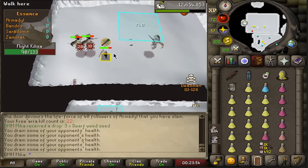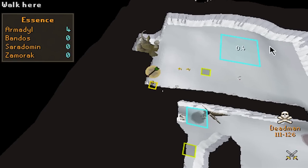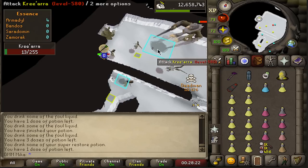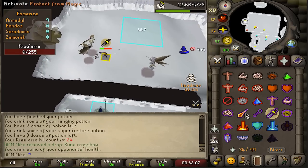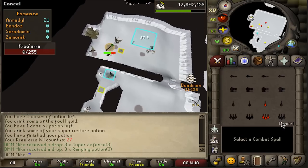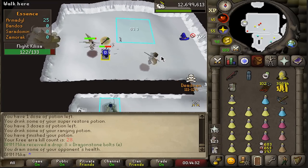Dwarf seeds on kill count 22 — I hope I can do this uninterrupted for a while, at least till I get one big drop. In an ideal world I get 10 kills per trip, which means I can come right back in. If that doesn't happen I need to kill the small ones again, which slows the process down by quite a lot. Another rune crossbow — come on game. Ranging pots — that's pretty good. Looks like I can do 40-kill trips though. Dragonstone — come on game, just one good drop. More ranging pots.